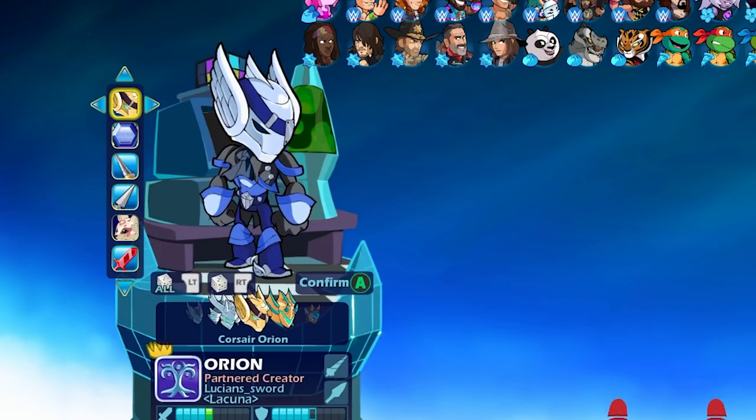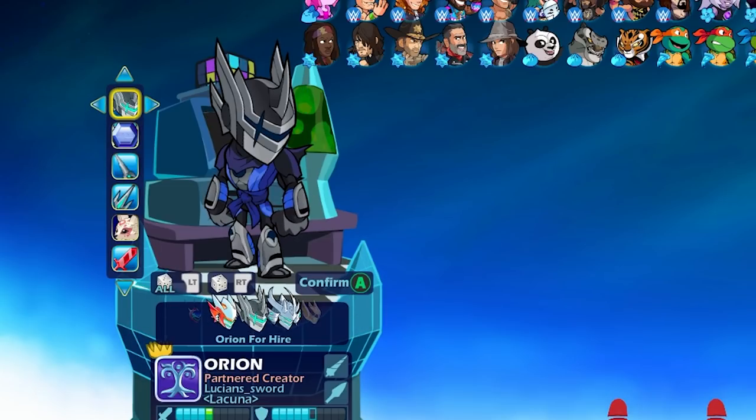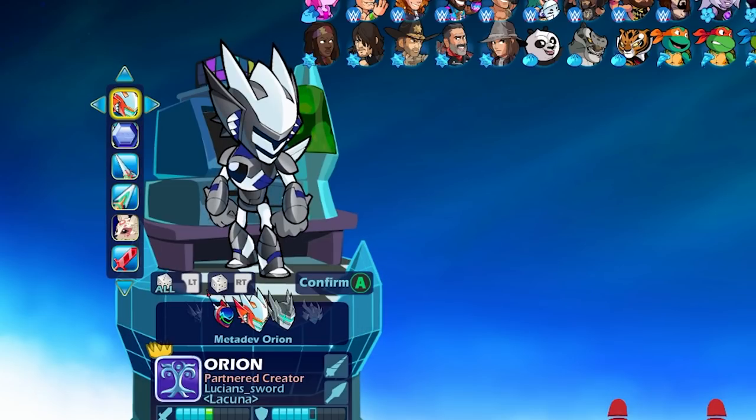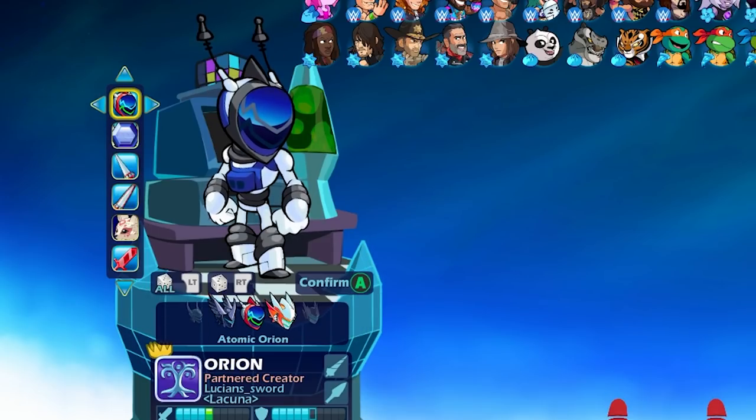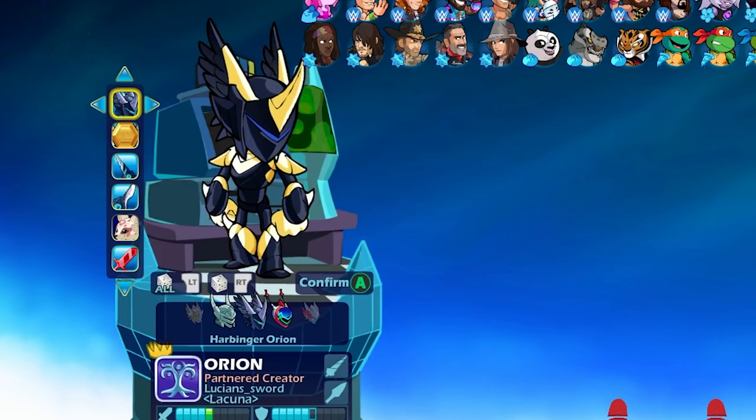Kabuto Orion looks good. Orion for Hire. Metadev Orion — this one is going to look amazing no matter what, always has, always will. And Atomic Orion is actually one of my favorite skins. Alright, let's check out gold forged now. Wow, that looks pretty good, don't you think?